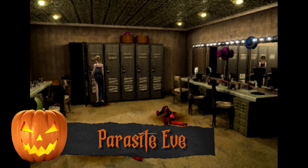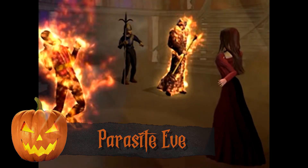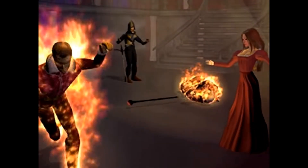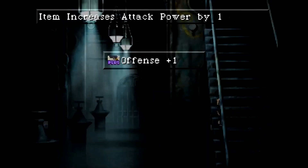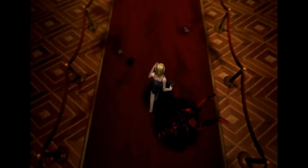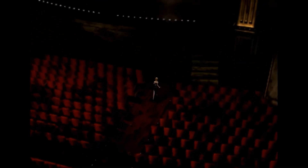Despite being over 20 years old, Parasite Eve can still set a pretty spooky and moody atmosphere. The opening of the game has an entire theater burst into flames — it's pretty horrifying. Throughout most of the game it's fairly slow-paced, and you're thrown into some pretty eerie environments like a dark sewer, empty buildings, and Central Park at night. The atmosphere is enhanced even further thanks to the masterful Yoko Shimomura score. Seriously, try to listen to this music in a dark room and not get scared.